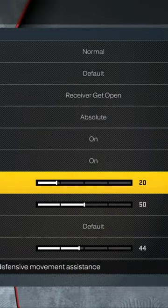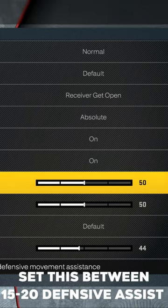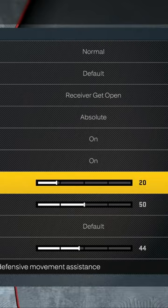By default, this should be set to 50, but I found a sweet spot between 15 and 20, depending on what you want to set it to. So if you want to get more bumps, that is why.